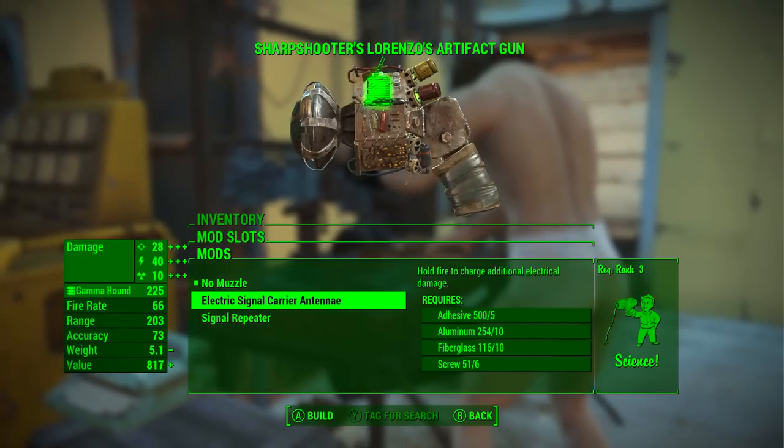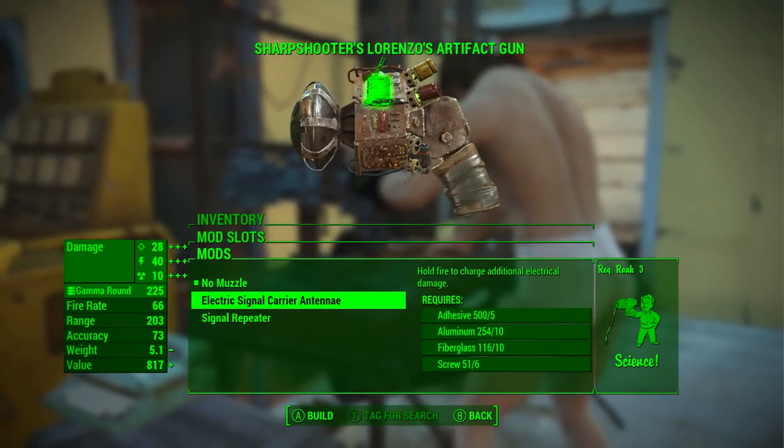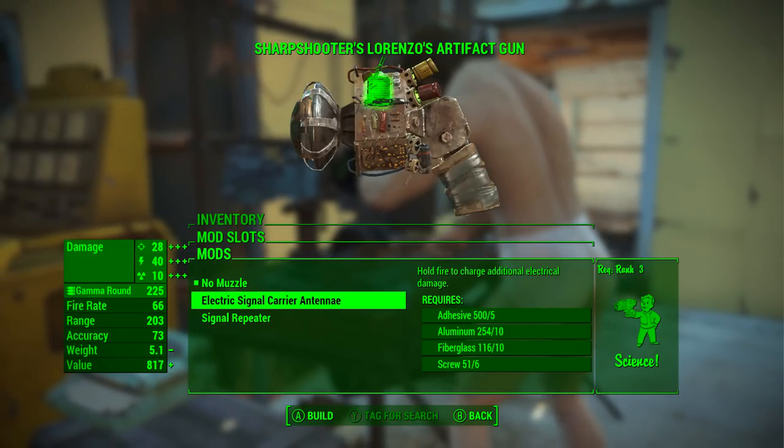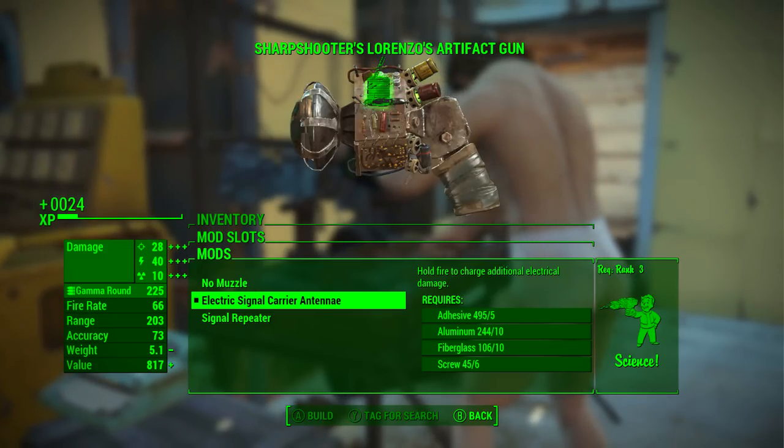What the electric signal carrier antenna does is add an extra 40 electrical damage per shot — not replacing any of the original damages, but adding an extra 40. It also adds an effect where you can hold the fire button to charge for additional electrical damage.